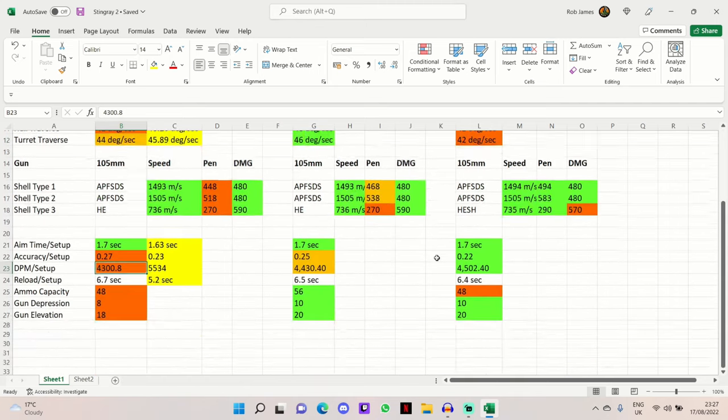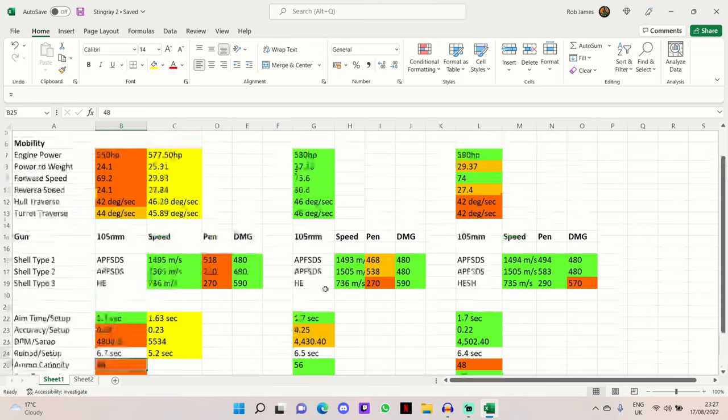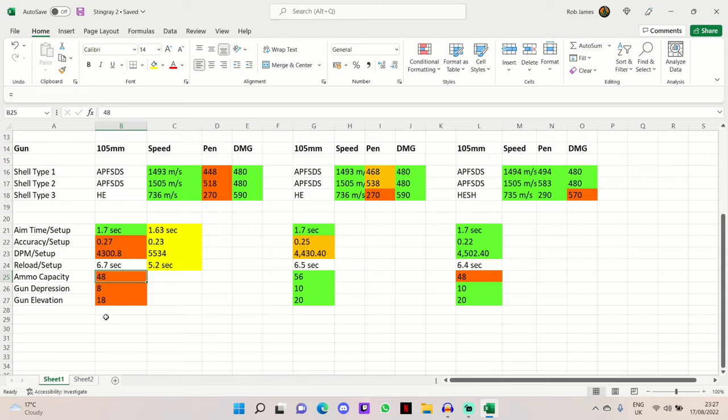The DPM is respectable at 4300.8, worse by 100 than the M8 AGS and a couple hundred than the VFM5, but it does jump up to a good level with rapid loading on your commander. The base reload is 6.7 seconds for a 105mm gun with 480 alpha damage — very nice. It does carry only 48 rounds of ammunition, which was buffed recently, but you can still run out very easily, so make your shots count. The best in this comparison is the M8 AGS which carries 56.